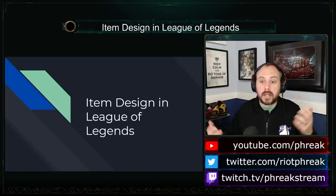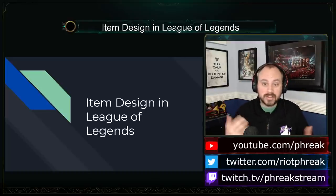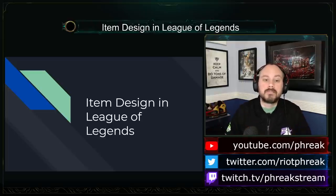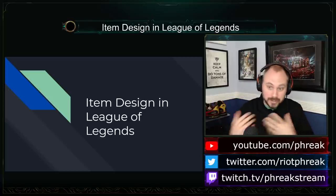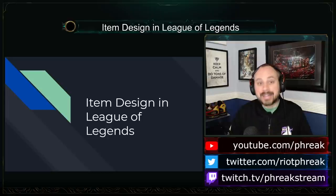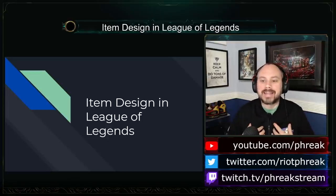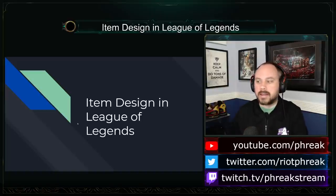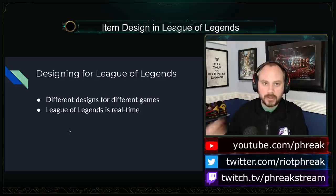We're talking about League of Legends though. It is a real-time game and neither your opponents nor your allies are going to wait for you, so you have to make decisions quickly. That means math cannot be done, googling answers mid-game cannot be done, and so when designing for a real-time game like League, you have to make the differences and decisions as obvious as possible and let players choose quickly.